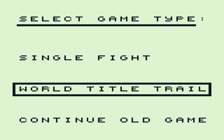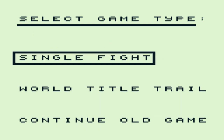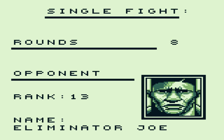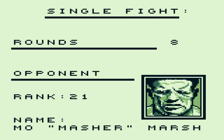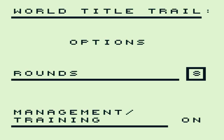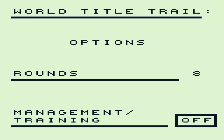With single fight, all you're doing is setting the rounds and choosing your opponent. We're going to be fighting these guys anyway in career mode, so you're not really missing much. You can reset the game by pressing A, B, Start, and Select at the same time — that's standard for Game Boy. In career mode you get the option of having management off or on. With management off you just fight opponents one at a time, don't get any passwords, and it takes a long time to beat.